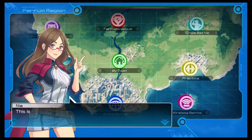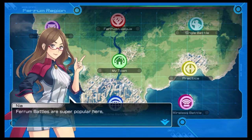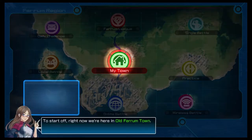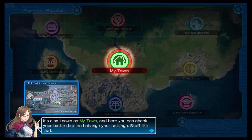This is the Ferrum region, where we are now. It's a huge island surrounded by nothing but the ocean itself. Ferrum battles are super popular here. The types of battles differ a bit from city to city, so I'll just give you the short and sweet version. To start off, right now we're here in Old Ferrum Town. It's also known as My Town, and here you can check your battle data and change your settings — stuff like that.